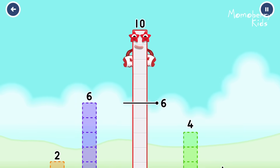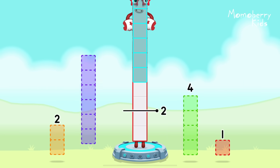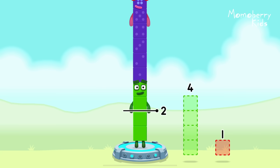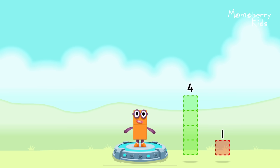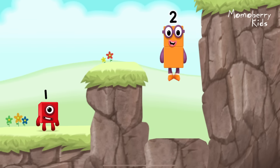Take number blocks away from ten to leave two. Two, six, two. You got it! Ten minus six minus two equals two. Two. Okay, good job!